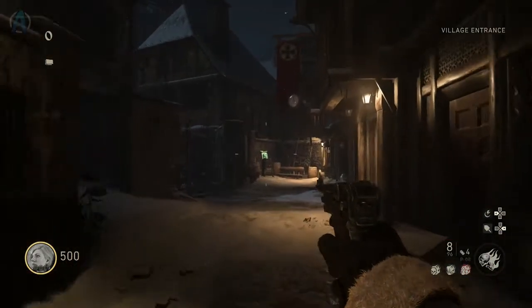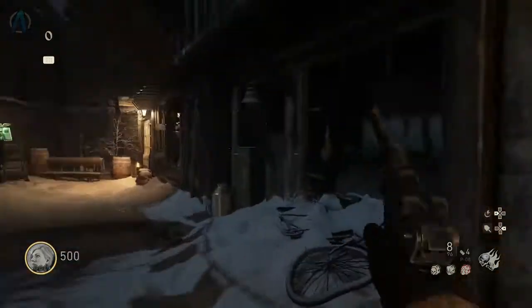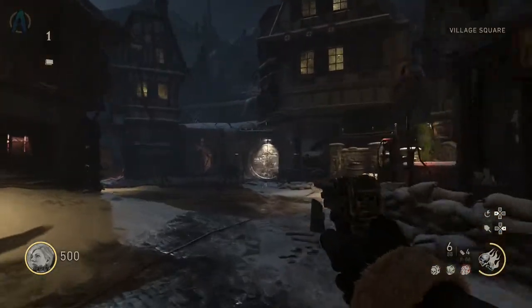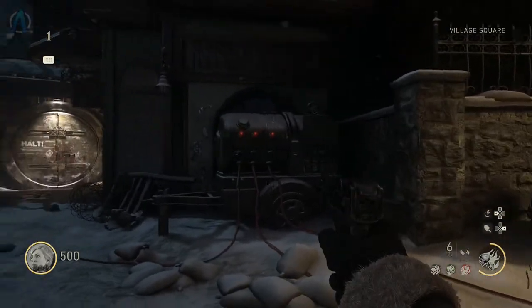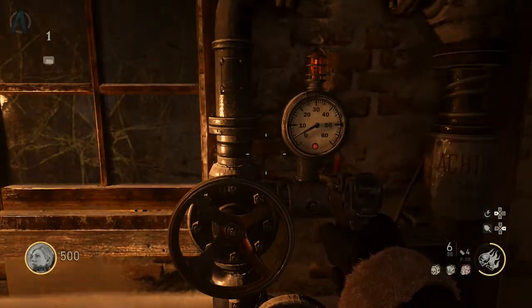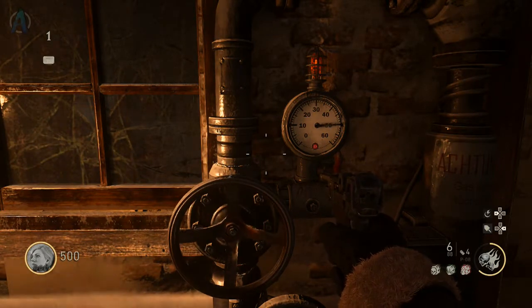As soon as you spawn in you're probably already thinking about how to turn on the power. Well if that's the case then you're in luck because the power is actually not very hard to turn on. Once you've bought the first door you will arrive at the village center. Basically what we're trying to do is fill up this generator with gas and then blow it up so we can access through the well. There are three different pumps around this area of the map and if you don't know where they are, just follow the cables like I'm doing in the gameplay, find the pump, and hold square on it. This might take about 10 seconds to actually complete.